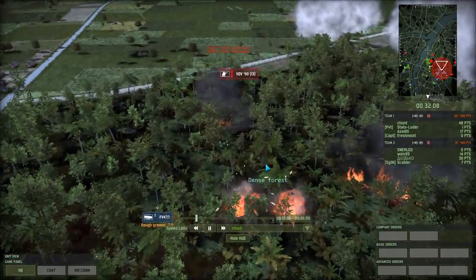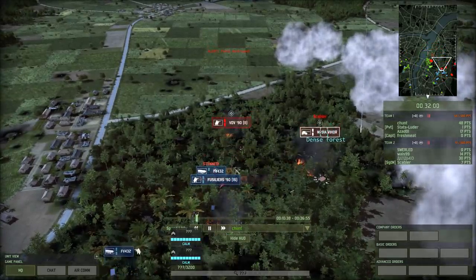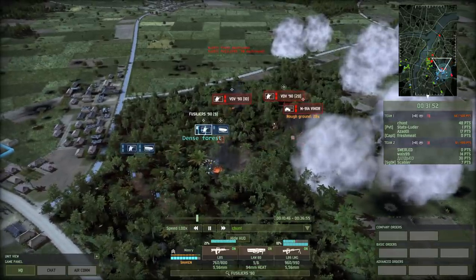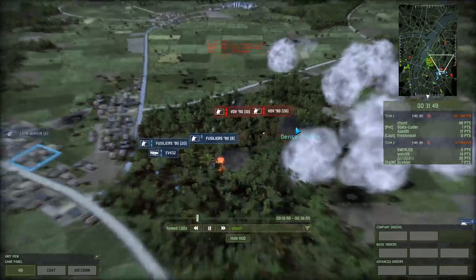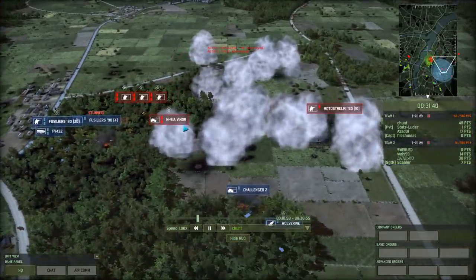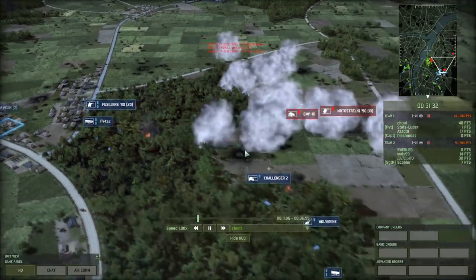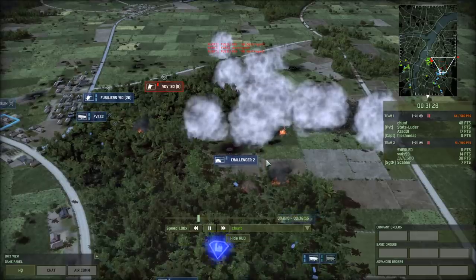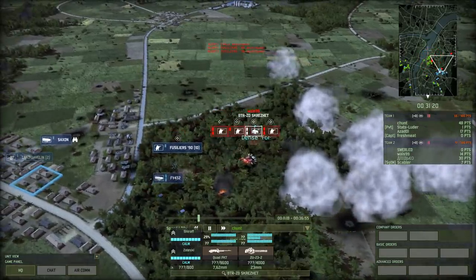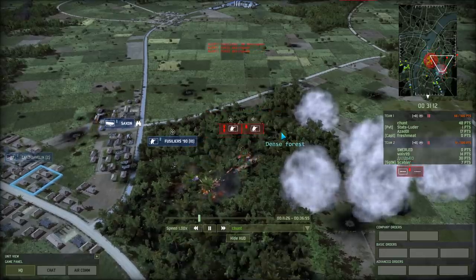The Fusiliers seem to have their targets picked out — they simultaneously nailed both of those transports, making their life quite a bit easier. 432 on the offensive, and there's the double V-Hor. This is something the Fusiliers should be able to win, especially since they're getting backup. Unfortunately the V-Hors do a lot of damage, killing off one of the Fusilier quads. The Challenger is trying to help out but probably can't see the target. Challenger wipes out a BMP-1D — that's the end of a grenade launcher — but there's a whole bunch of infantry coming up behind it.